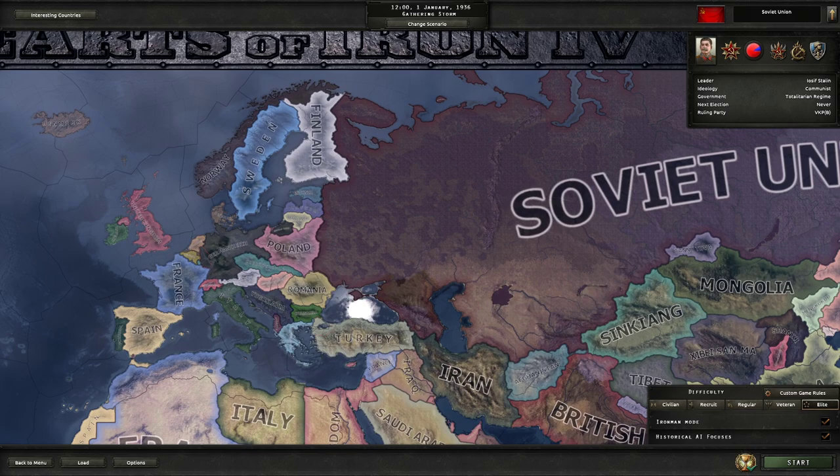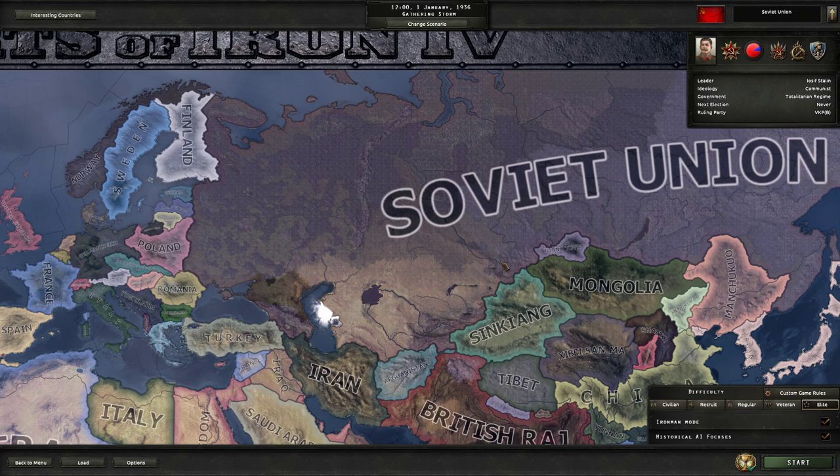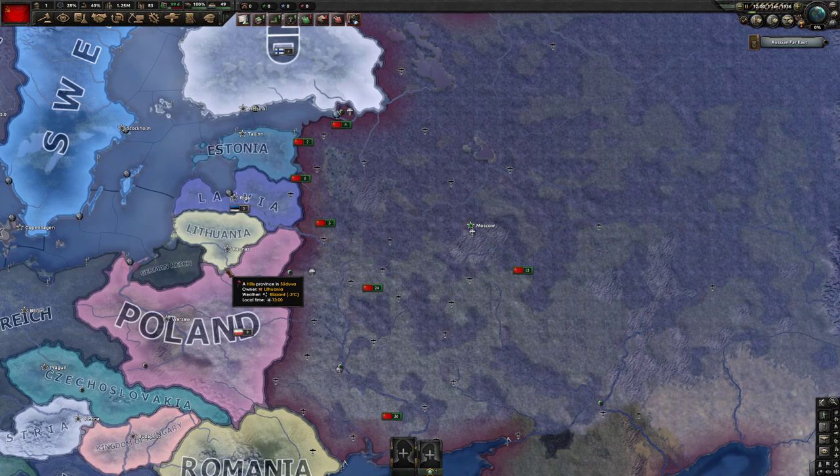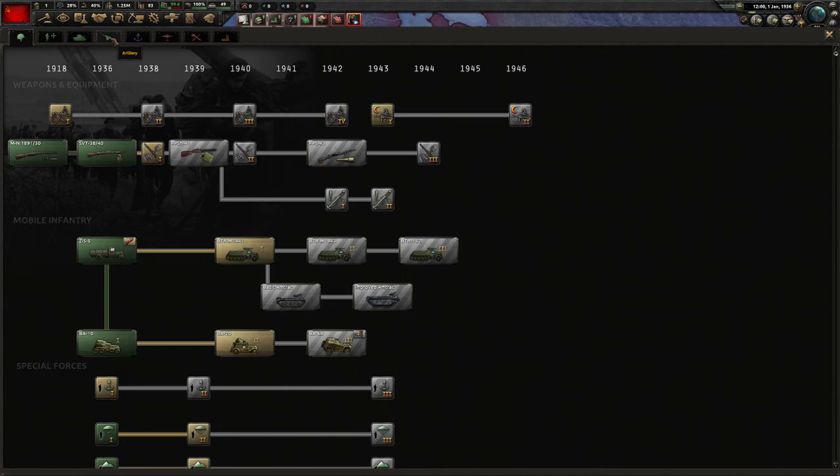Hello and welcome to Efficient Strategy Gaming. Today we're going to be playing Hearts of Iron 4 No Step Back DLC and we're going to be doing OP Soviet Union on Elite Iron Man mode with Historical AI. This was one of my monetization goals on one of my live streams and you guys made the goal, so you get the video.